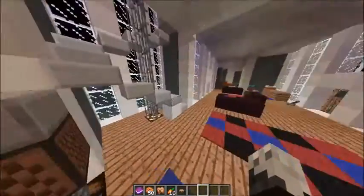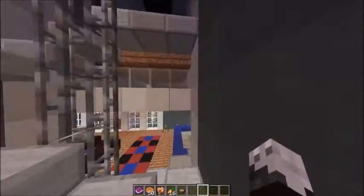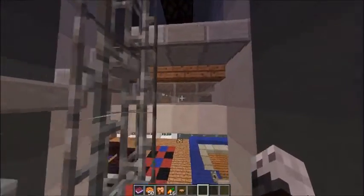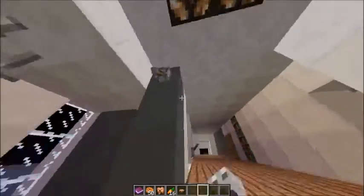That's it for downstairs. Moving up to upstairs — it's cooler looking on the room we were just at, the music room. But you can kind of see the redstone between layers. I'll show you that again when we get over there. Just some simple lighting up here.